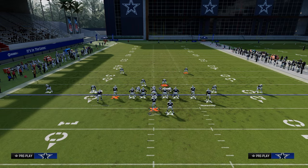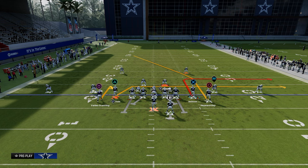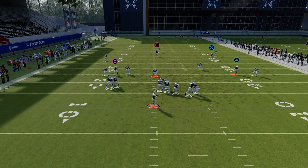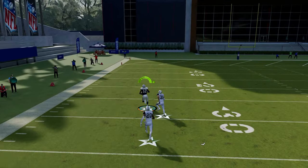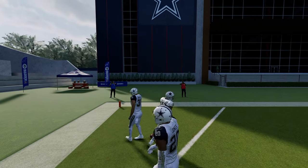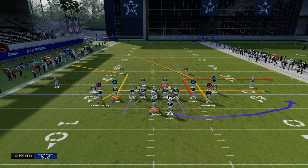Another thing we could do if we wanted to is use this out route to create basically a high-low. We're going to use a little hitch here to the right and drag that slot receiver. Oftentimes people won't even think that you're using this — they might go user the corner instead of even paying attention to your deep streak. As you see, something like this pulls that safety just for a second and we're able to hit this over the top. All you need for a cover three beater this year is just don't run a vertical route on the side you're trying to bomb, and oftentimes it's going to work out well for you.